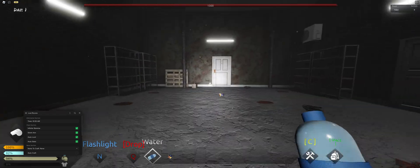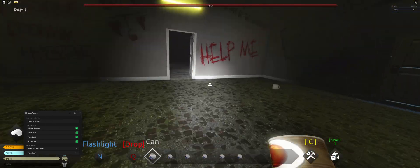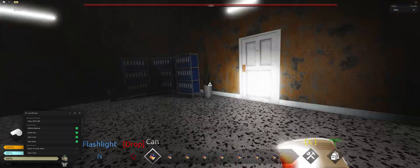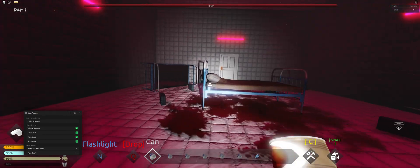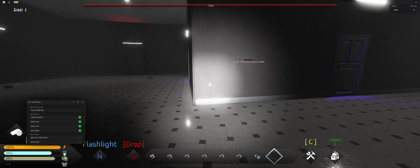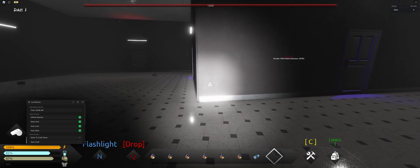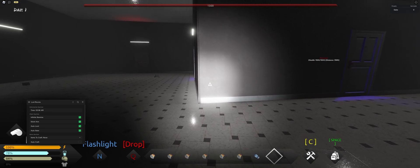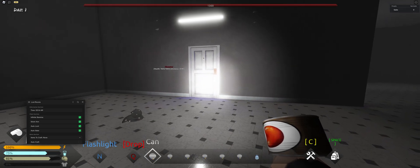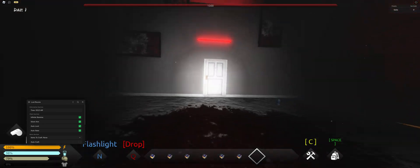This will also automatically make you drink water and eat if you have food in your inventory. If you do not have food in your inventory, you will not drink. This will also work if you have food or drinks in your backpack as well — you can see your backpack storage by pressing space. Automatically, it will make you eat. Auto Stats is part of auto eat, and it will automatically eat food when you are below 75 on one of the bars that require food.